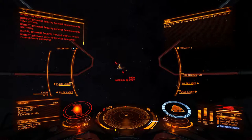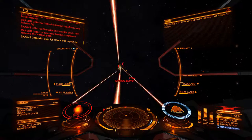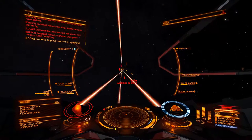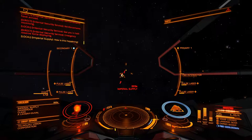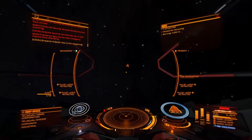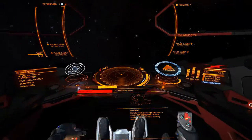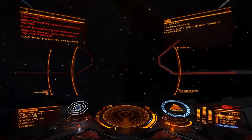As you can see, this hauler is just melting to my lasers — it's absolutely no big deal. It should be very easy for someone to do in like a Viper or any other ship that has a decent combat loadout. If you're in a Federal Assault Ship like I am, it should be very easy.